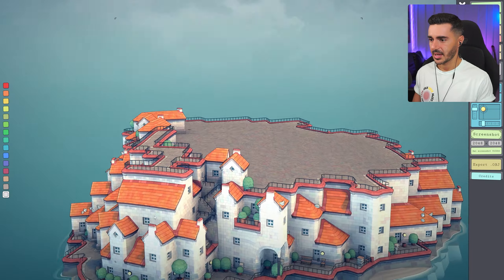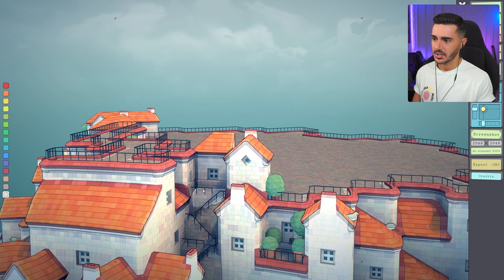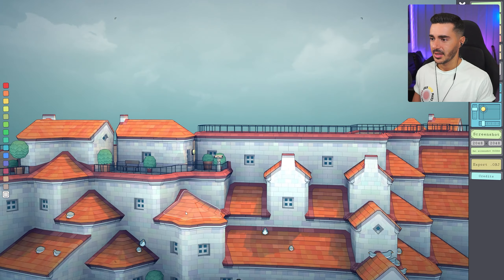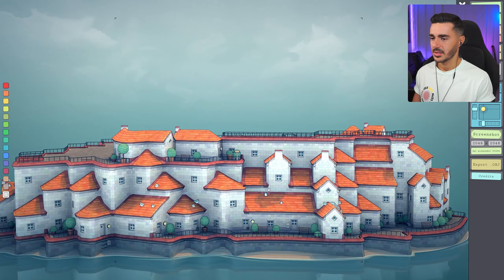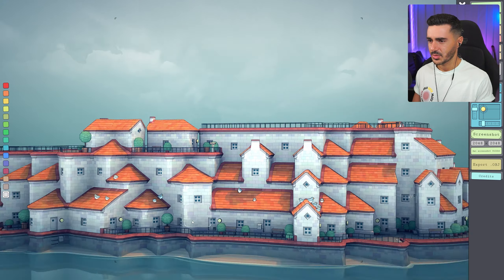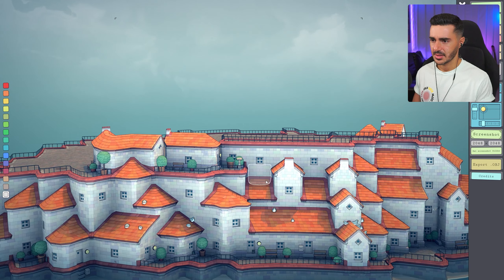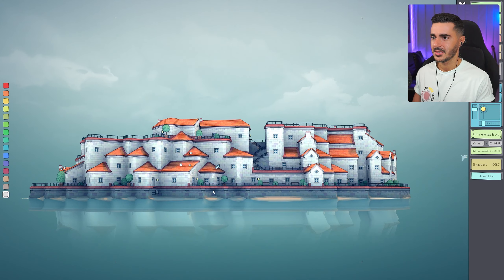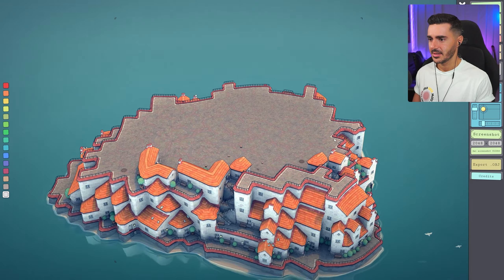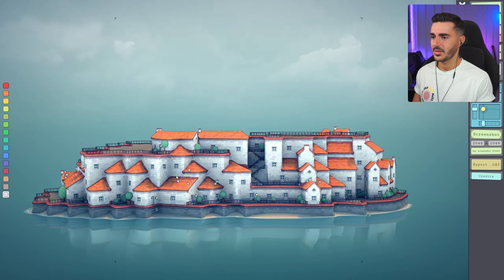Look at those stairs in a strange alley going from up to down — I want to create one of those at the front of the city too. Let me see if I can do it here. Oh yes, nailed it! You can add even another one — it really feels in line with what I'm trying to build.